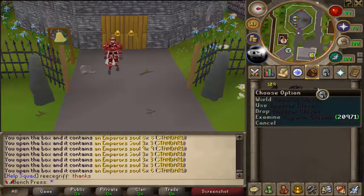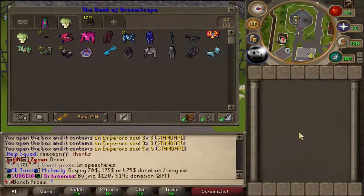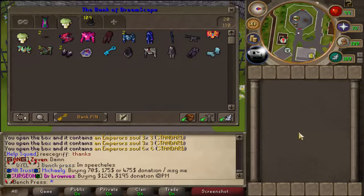I can't complain — we got two emperor pieces and we got one dream piece, the emperor gloves. Alright, so I came back to Earth and we're gonna look at the total loot from our boxes.